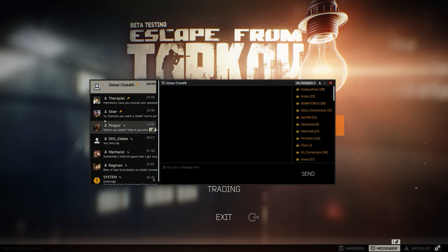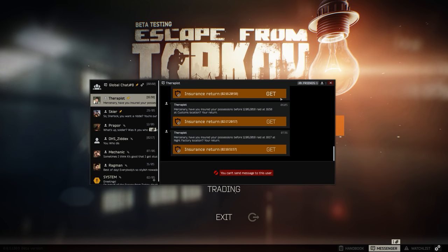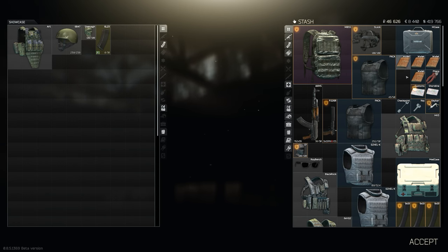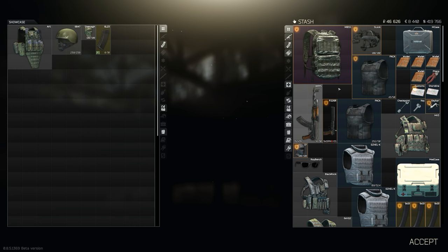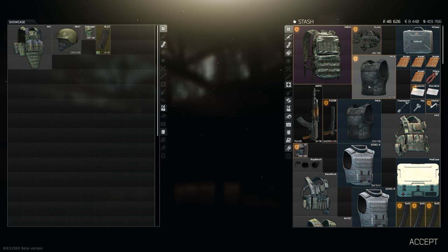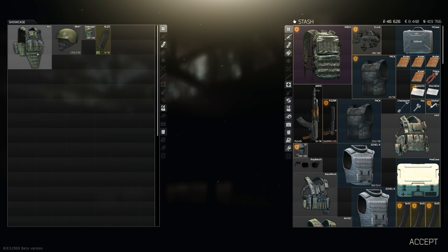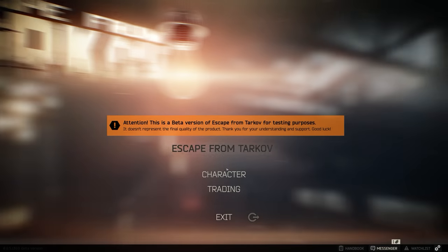The first tip is when you're claiming things on your insurance. So let's say I go to Therapist here — I've got some insurance. I've organised my inventory really badly for this video specifically so I can do this. You can do the old alt-click trick to equip things. Normally when you're in inventory, if you alt-click something it will put it on your character.